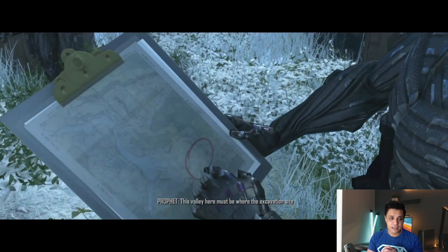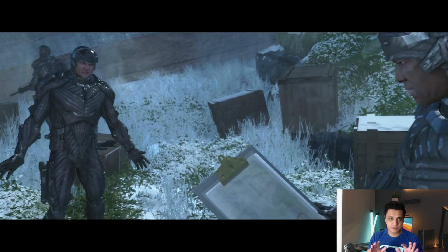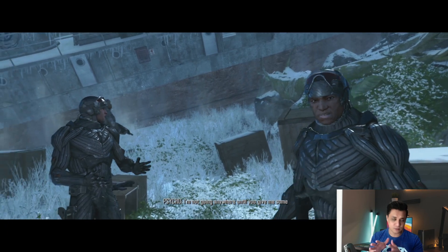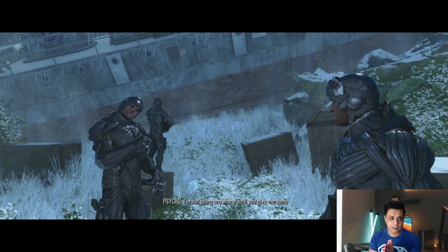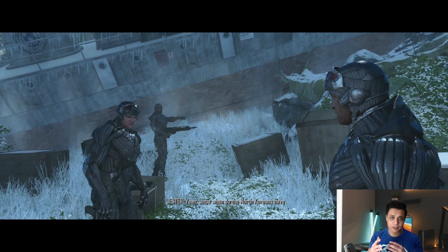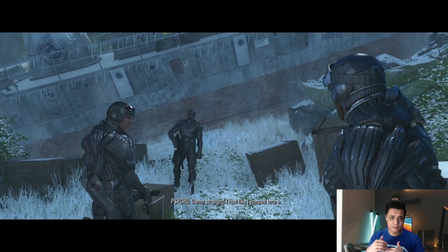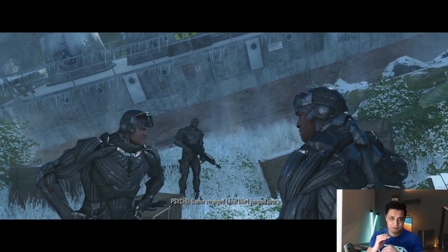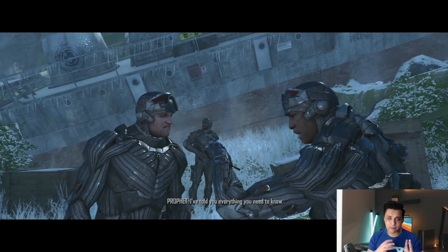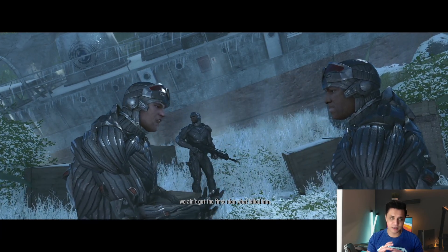Here we cut to a cut scene and it looks great — the detailing is there and the transition from gameplay to cut scene was seamless. The only thing that changed is there's a cinema scope view — a black bar at the top and bottom. When it moves into the cut scene you have a cinema scope view, and when it goes back to gameplay it's full screen again. It helps differentiate between cut scenes and gameplay, but the entry into the cut scene was seamless.